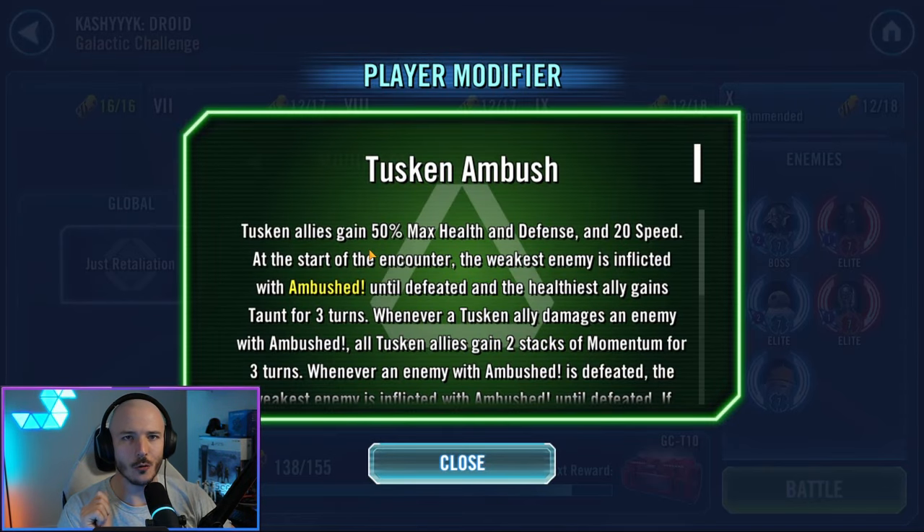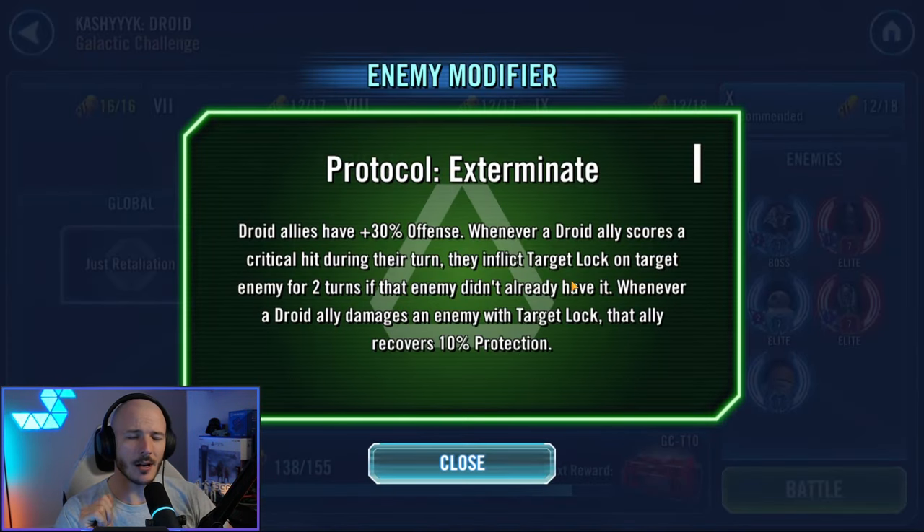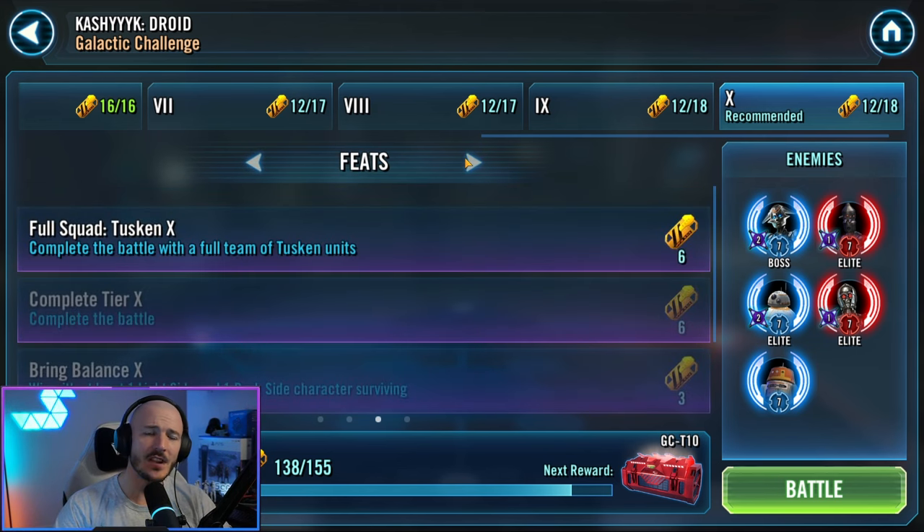Our modifiers are for Tuskens and the Tusken modifier is phenomenal, but unfortunately my Tuskens are simply not up to scratch on this one, so I'm going to have to settle for Gold Box. Don't worry, I've got footage to show Red Box as well. The enemy has got Protocol Exterminate, meaning they've got an additional 30% offence. Whenever they score a critical hit during their turn, they're going to target lock you for two turns, and whenever a droid enemy hits us with target lock, they're going to recover protection — it's annoying.